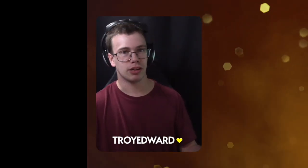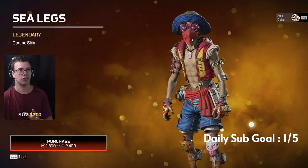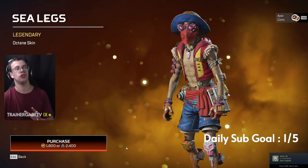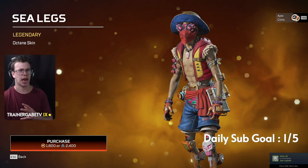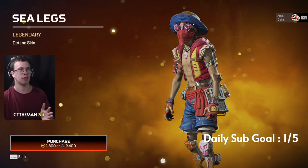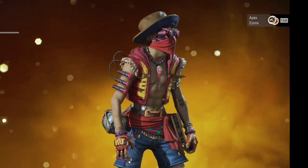Next we got the Octane skin which has that One Piece vibe. They changed the straw hat on this because usually it's orange or something like that — they changed it due to copyright, since the company has been going after people doing things similar to the anime works they own. I think that kind of ruined the skin with the hat, but honestly the skin still looks really really good nonetheless.